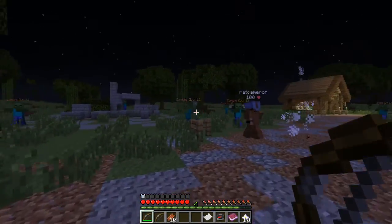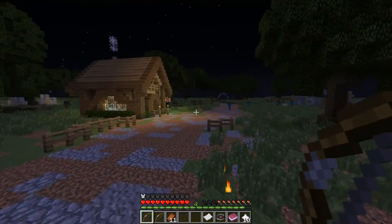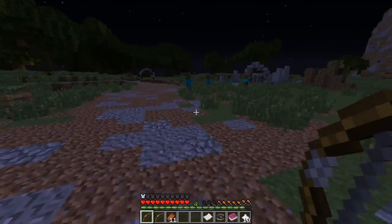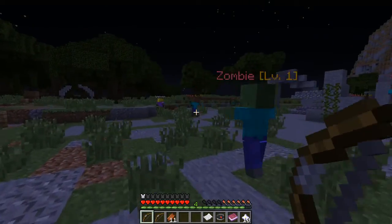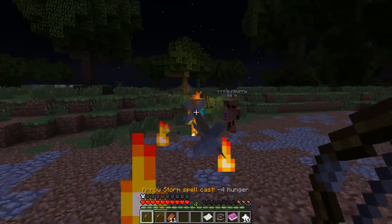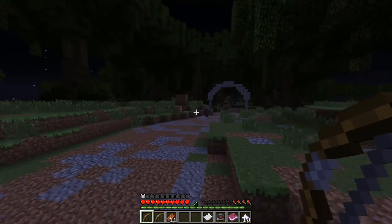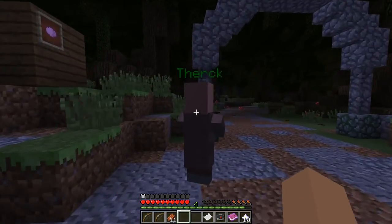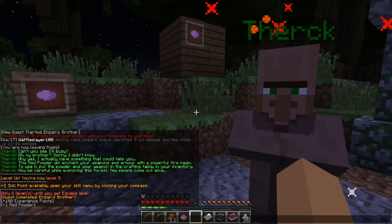I'm just gonna give you guys some tips. If you're enjoying so far, please leave a like — that really helps me out. We're gonna travel down and shoot this guy in the face because I can. I'm almost out of hunger now so I can't sprint. Theric — that's Enzin's brother. I had to find him.